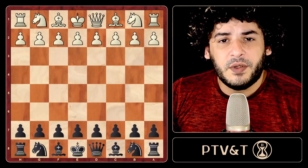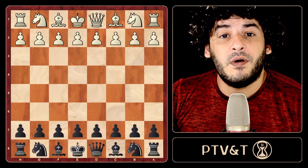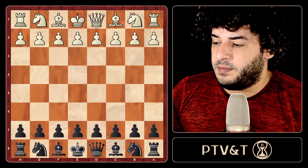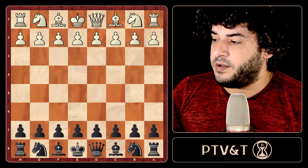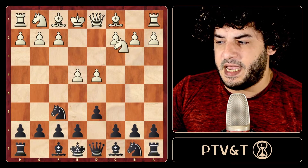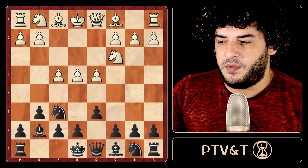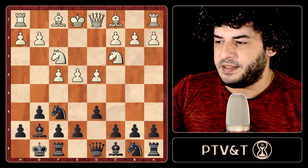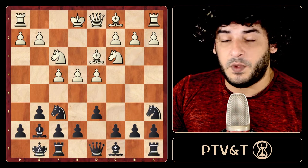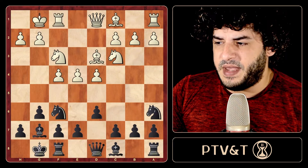Hello everybody in the chess world. Today we're going to see Part 2 of the Austrian Attack on the Pirc Defense. Thank you — there's a link in the description for Part 1. We're checking the main line of this Austrian Attack against the Pirc, and we saw the line knight on e6 and a lot of other lines.